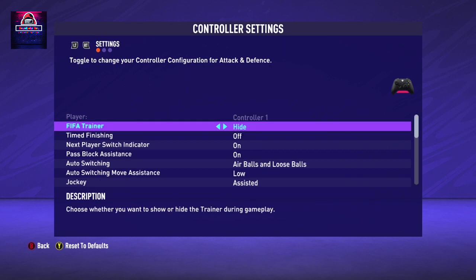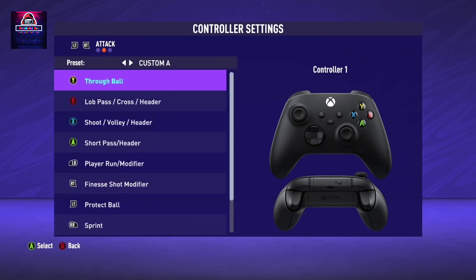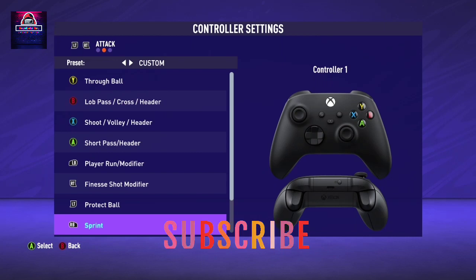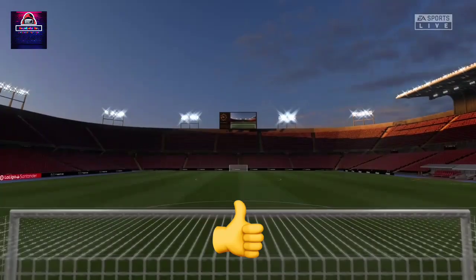So that would be all - these are the ultimate controller settings. For the button layout, it depends on what you want: two buttons, one button, Classic or Alternate. For me I put it to Alternate and customized my Finesse and Sprint buttons. I want my Finesse here and Sprint here, with Shooting on X or Square on PlayStation and Crossing on Circle or B on Xbox controller. So let's save it and get in the game.